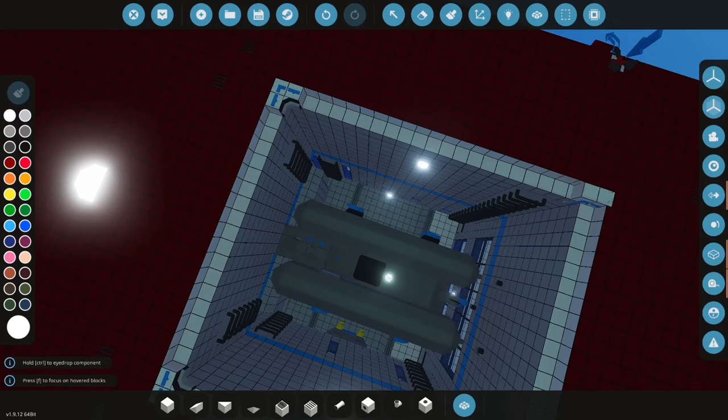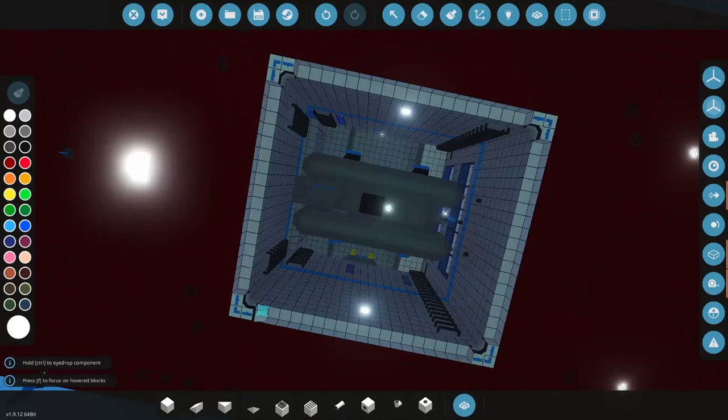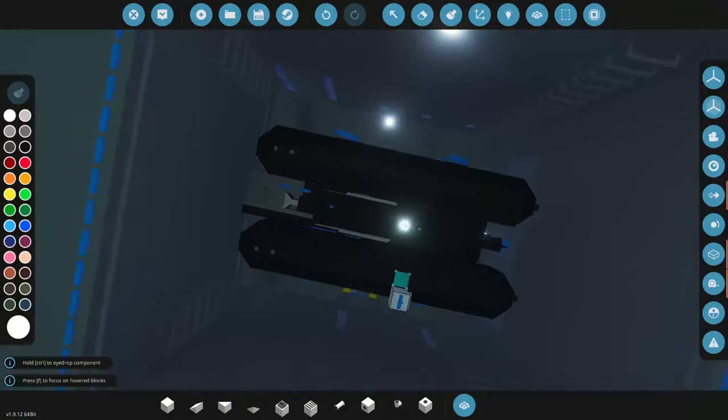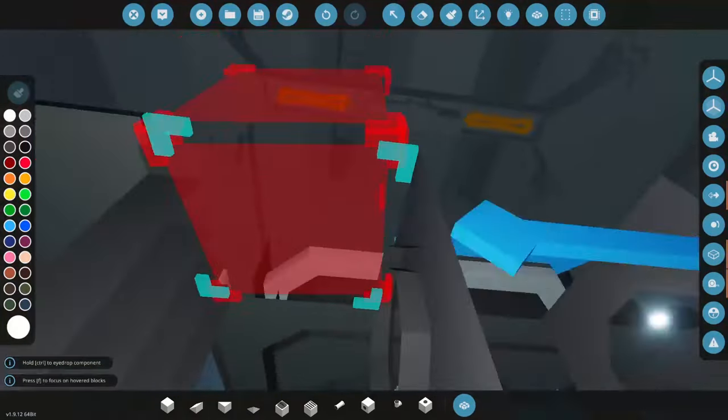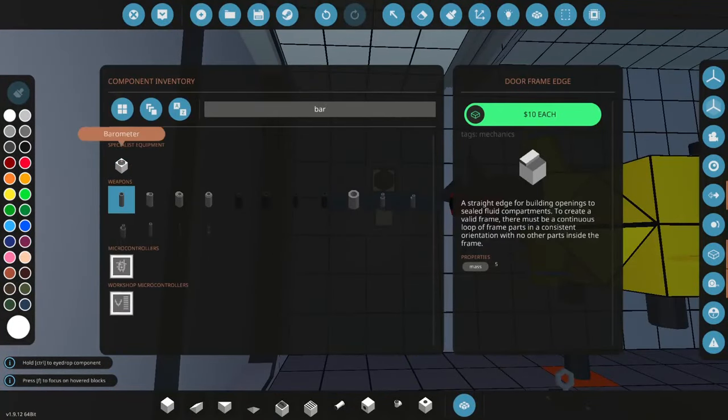We'll have to add a pressure dial to see exactly what we've done. The way the game works is it needs these edge pieces to determine what is sealed and what is not sealed. In this case, now this chamber becomes sealed. So logic would dictate this would now act as a proper moon pool. What I'm going to do up here is add a few things - we're going to add a barometer.